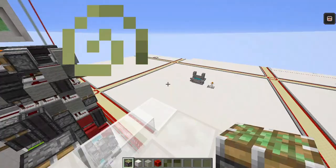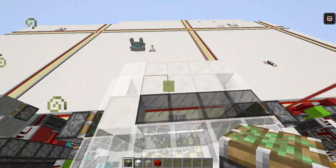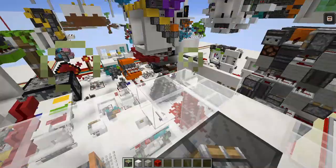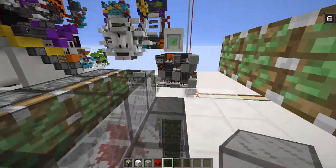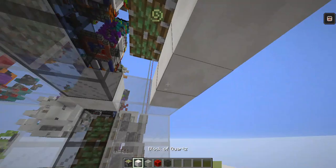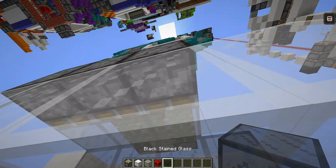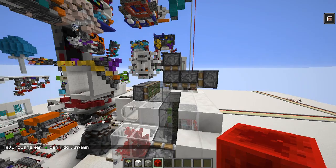The top is a folded triple piston extender, but it's technically a quad extender because of how it works. You need sticky pistons here, your solid blocks there. Go under and place two sticky pistons like this.